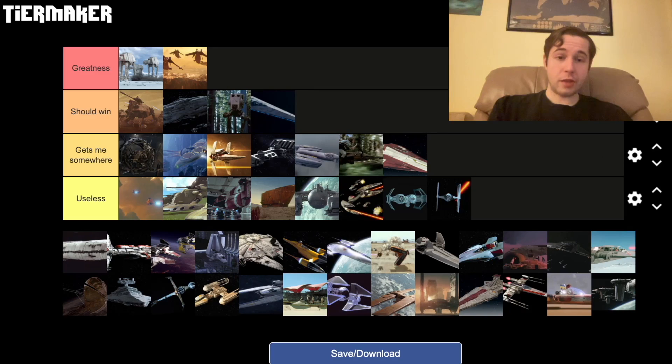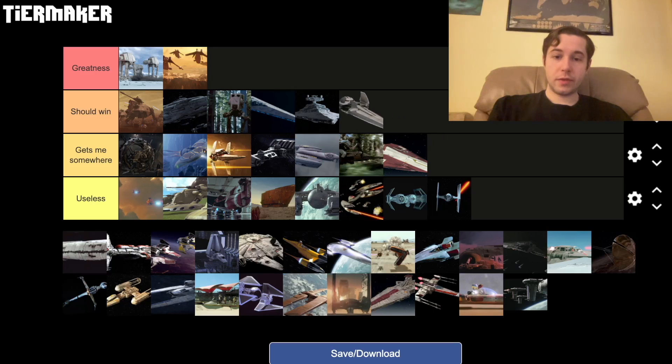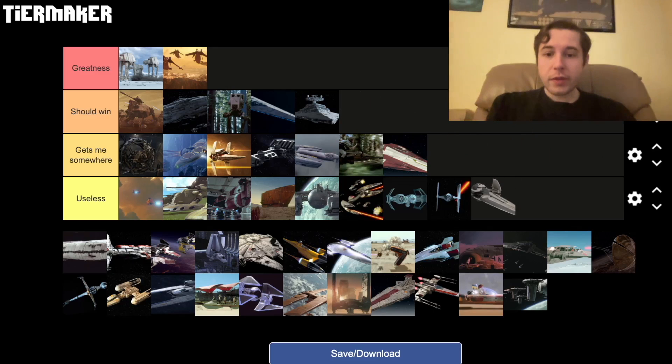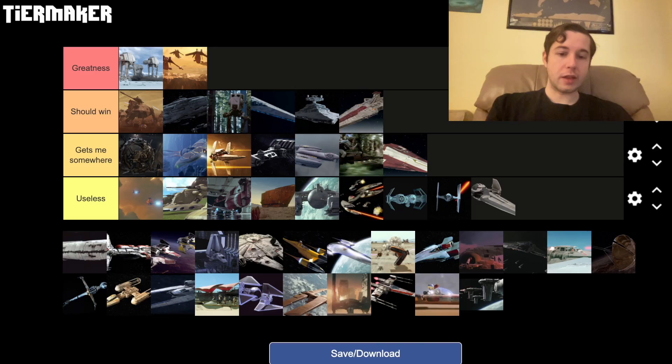That thing should win, that looks massive. Most of the big Empire ships, like the Imperial cruisers, they should be winning. They do take out a lot of stuff. I can't tell if that's big — that doesn't look big actually. But the Imperial cruisers should be winning.